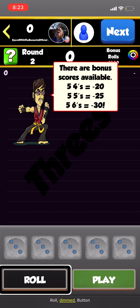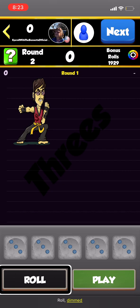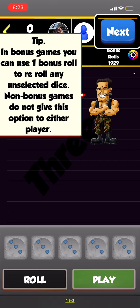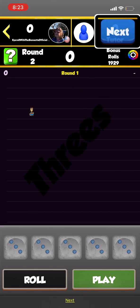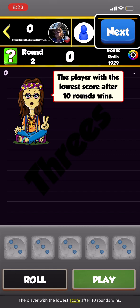There are bonus scores available: five fours equals minus twenty, five fives equals minus twenty, and five sixes equals minus thirty. In bonus games you can use one bonus roll to re-roll any unselected dice. Non-bonus games do not give this option to either player.